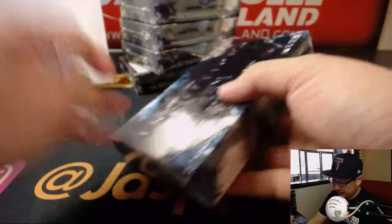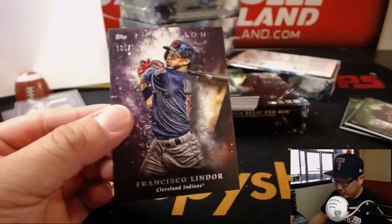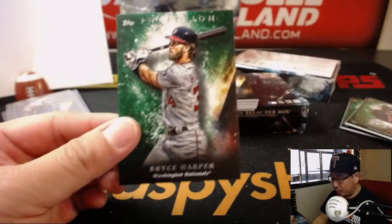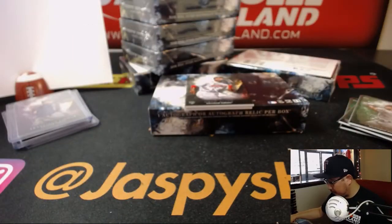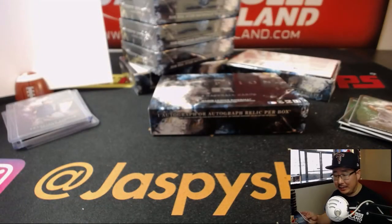Next box. There's Francisco Lindor to 150 — AL Central, Adam Kupperman. Bryce Harper green — I think he's doing the Home Run Derby, right? It's his hometown. And then we've got Scope, Jorge, and McMahon. And behind Greg Allen is another patch auto for the Reds — 65 out of 299, two-color patch auto, Tyler Maley. And it goes to the NL Central — that'll be for Adam.